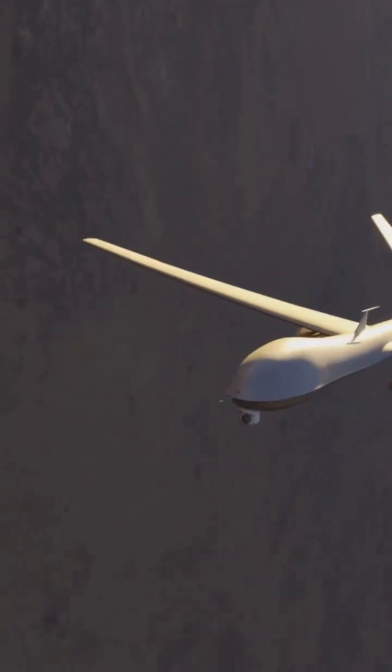The Sea Guardian variant now drops and monitors sonobuoys, turning it into a forward anti-submarine sensor. It can hand tracks directly to helicopters or attack submarines, extending fleet defenses at a fraction of the cost of manned ASW patrols.